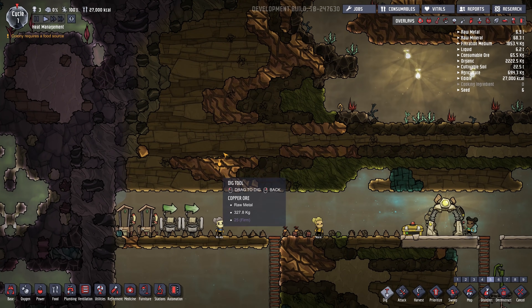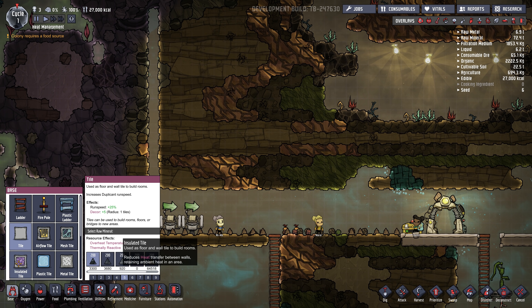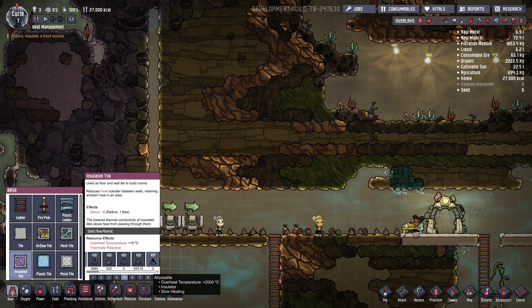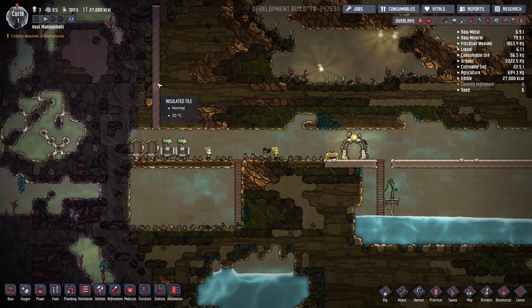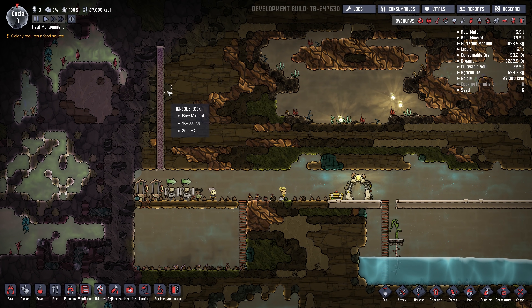And then I usually make the side walls of my base out of Abyssalite. We'll just kind of cheat and drill some of this out. You can use regular tile — it doesn't need to be insulated tile. Insulated tile costs twice the number of materials, 400 kilograms per tile. The only difference between insulated tile and regular tile is its mass, so you're better off just using regular tile unless you want that visual indicator to see that it's different. So if you surrounded your whole base in Abyssalite tile, it would prevent the heat from leaking into your base and keep it nice and cool. That's the first thing I want you to remember.